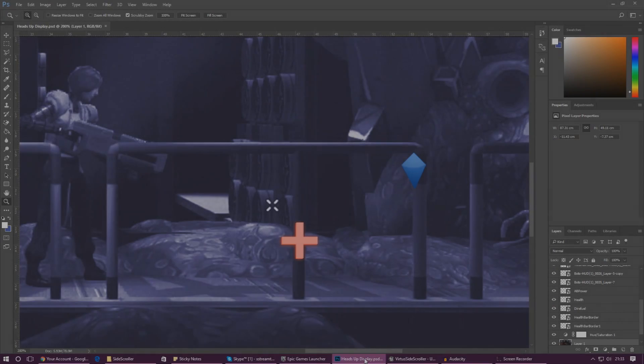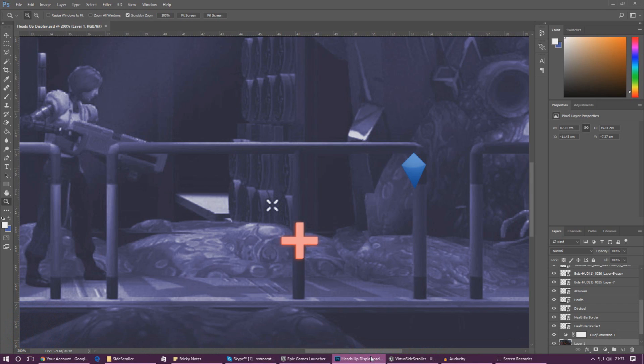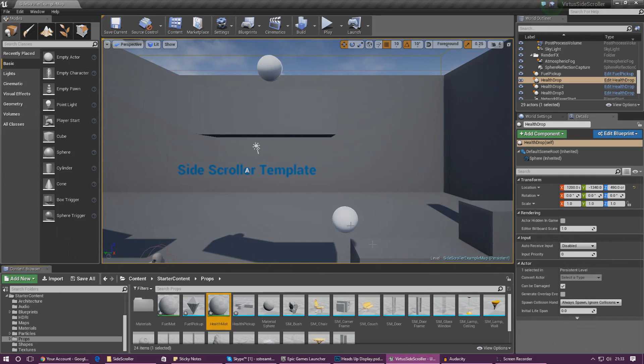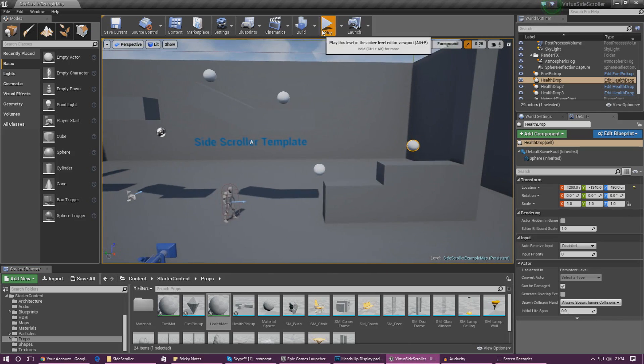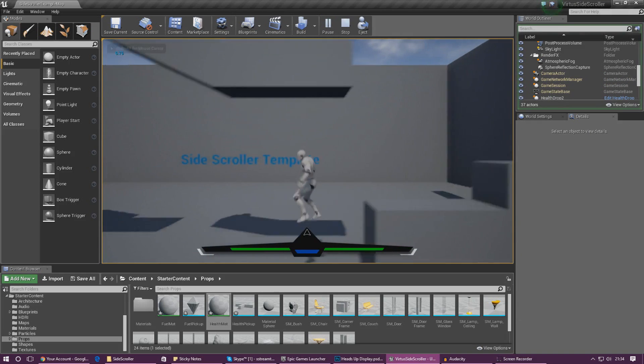Good afternoon ladies and gentlemen, Virtus here and welcome back to my Unreal Engine 4 side scroller series. In today's video we are going to be continuing to work on our fuel pickup and our health pickup. Over the last few videos we've created the back end system and got the pickups working, but they don't look great. Right now they are just two big white balls and we can't really tell which one is which.